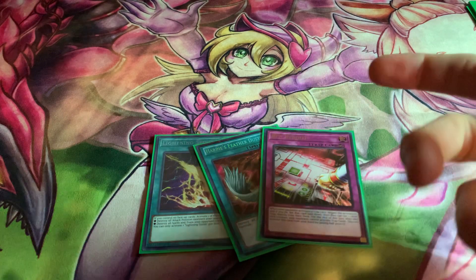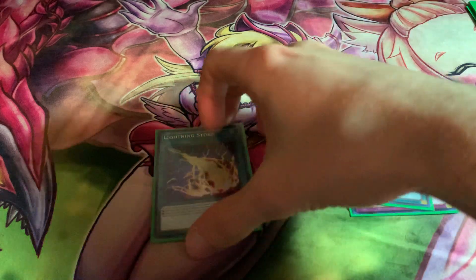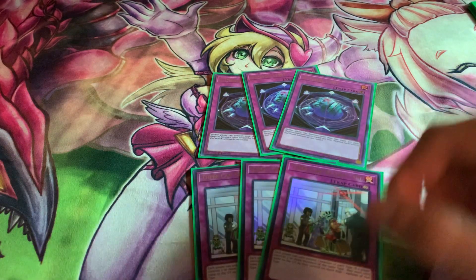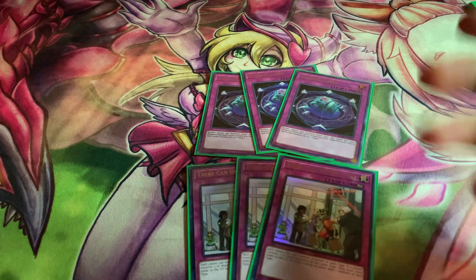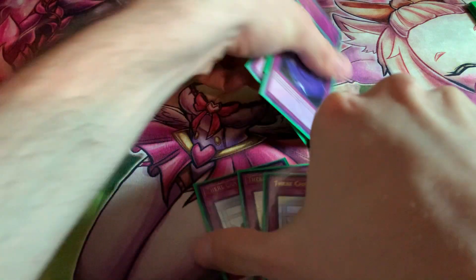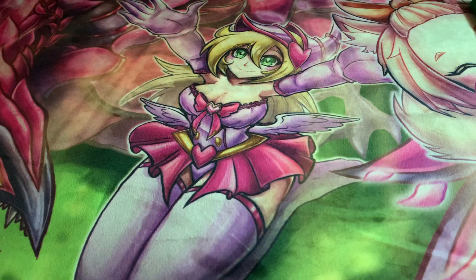For back row we have one Lightning Storm, one Feather Duster, and one Reboot — just for back row since there's other stuff we sideboard into Grand Maju. The rest is unfortunately floodgates: three Summon Limit and three There Can Be Only One. Grand Maju absolutely cannot go second when forced to go first, so you need a sideboard ready for those situations. That's it — short, sweet, to the point. Thanks for tuning in, have a great rest of your day.